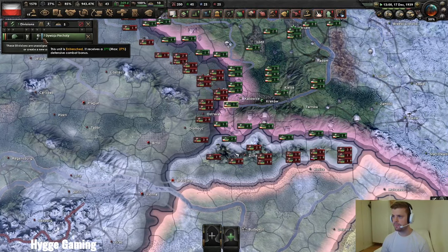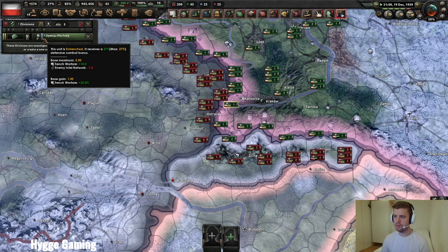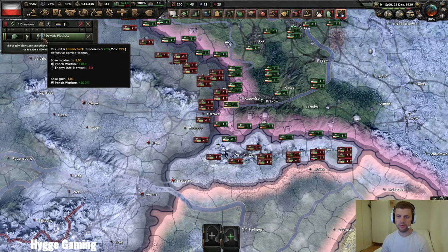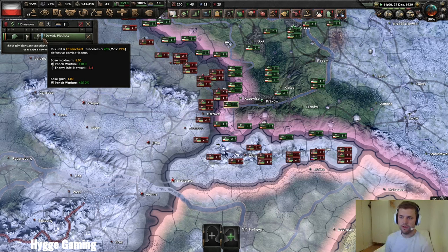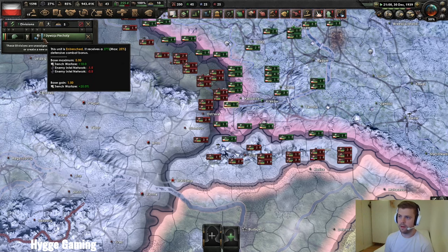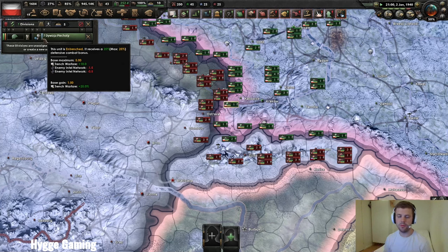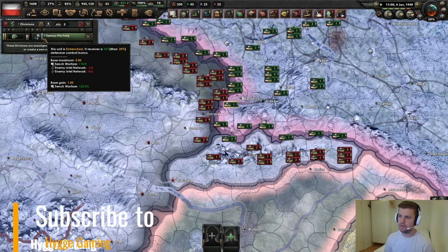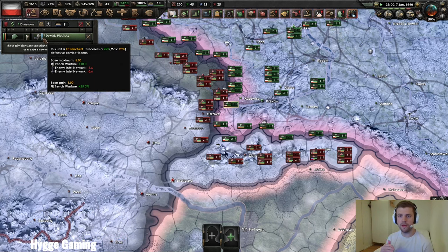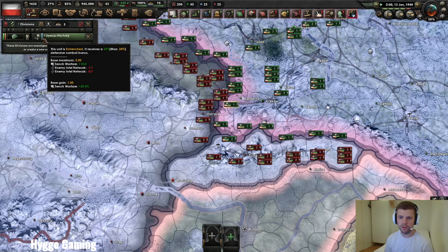If I go over to the Polish player now and look at the entrenchment, I can see the German network is building to minus 1.3 now based on the level of the spy network. As soon as it reaches a certain level, the Italian one will pop up here as well — minus 0.5 — and now it will build in parallel to the German one. What's really crazy is that they will both go to minus 5, removing two-thirds of all the entrenchment of the Polish player.